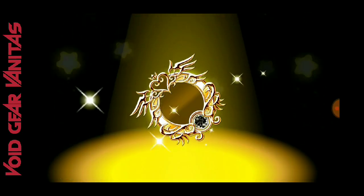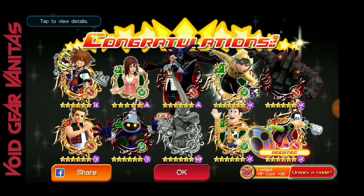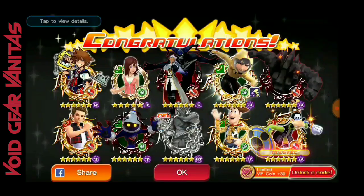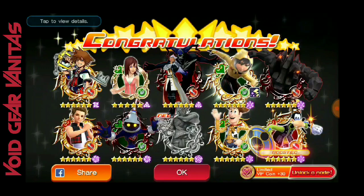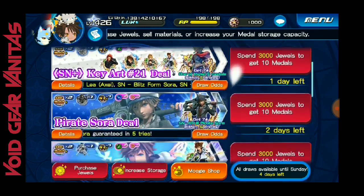Maybe I'll just get a repeat of the same metals I always have. It'd be nice to get something good though. So we got a boosted King — works for Goofy. Unicross just took a piss on me — I got a trick metal for it. At least when I do get the new key art I'll have a trait for it. I haven't even pulled for this at all; I didn't see the point, but I just felt like I wanted to pull for you guys after talking about my thoughts on the Moogle Shop.